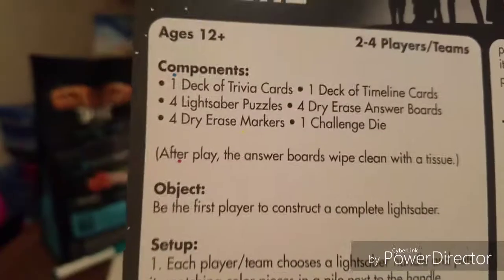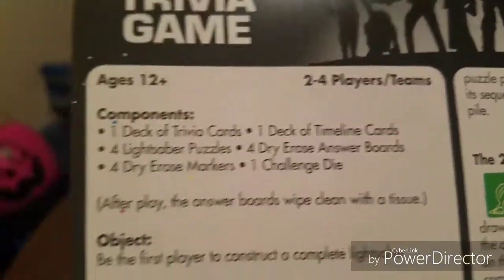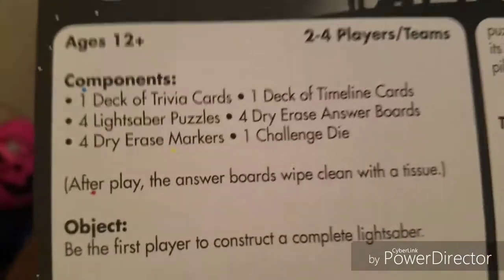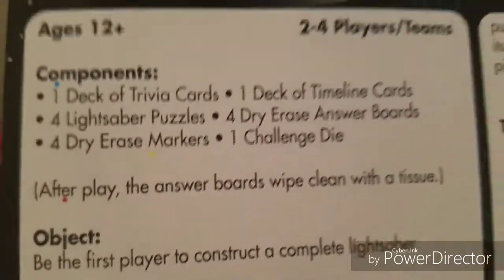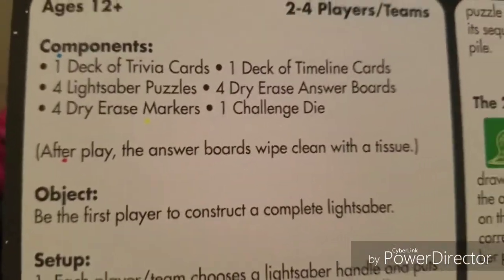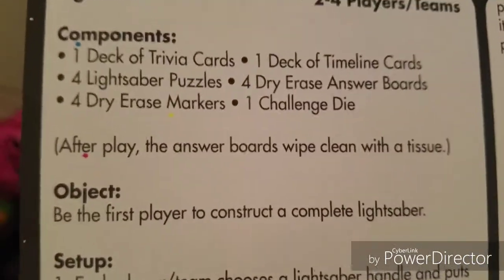Alright, here's what's inside it. So let's check it out. Here's what's inside: the contents is a stack of trivia cards, one deck of timeline cards, four lightsaber puzzles — so that's what we saw — four dry erase answer boards, so I'm guessing that's what you answer for the trivia, and then four erase markers, and one challenge die.